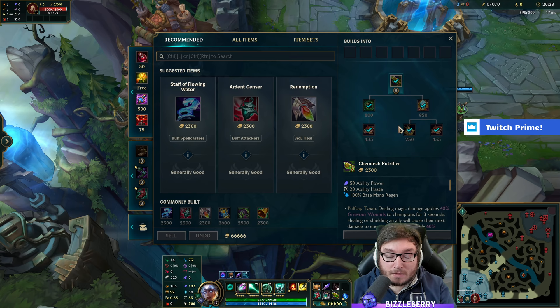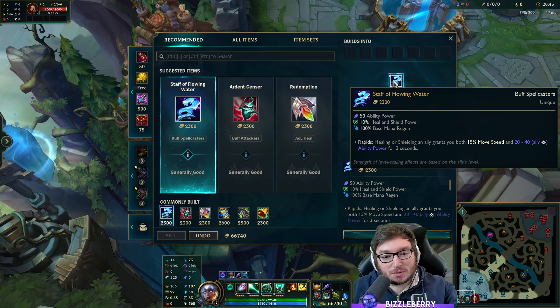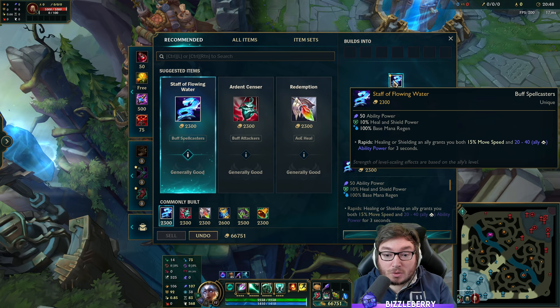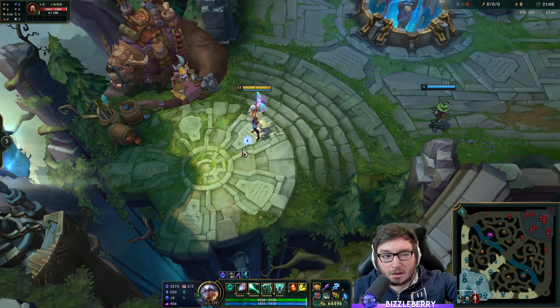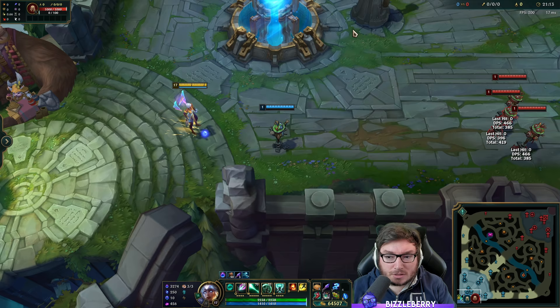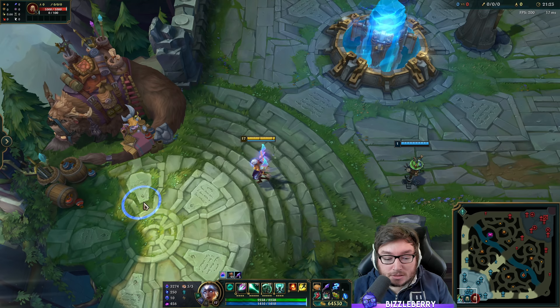After Chemtech, Staff of Flowing Water is excellent. Whenever you heal or shield an ally, both of you get 15 movement speed and extra ability power. Combined with Mantra E's 60% movement speed boost, allies will still have movement speed even after the shield ends. Giving constant movement speed to your entire team makes them very hard to hit and gives lots of engage and disengage options. This Moonstone, Staff of Flowing Water, Chemtech build is very common on enchanters.